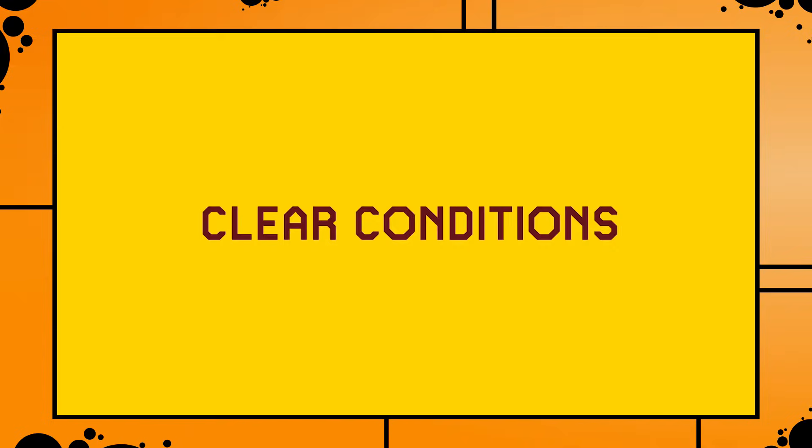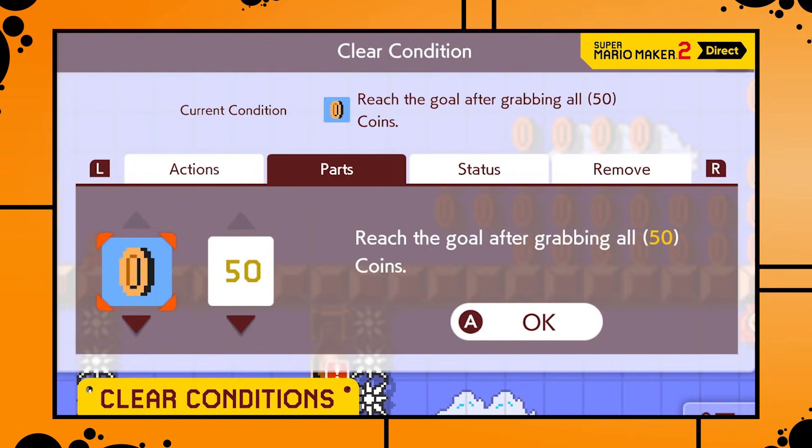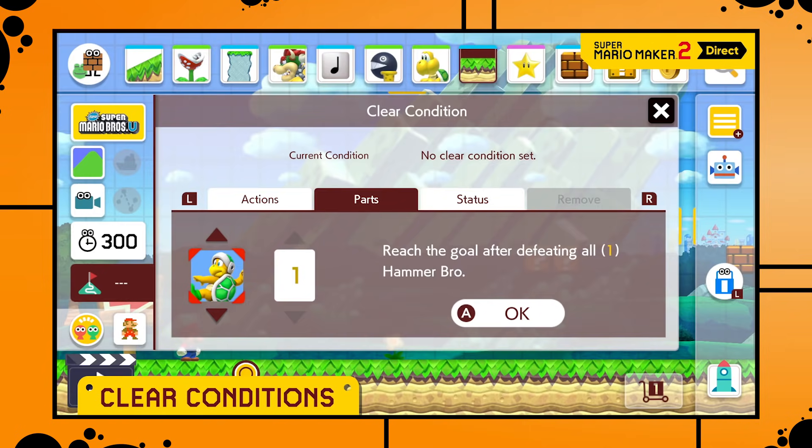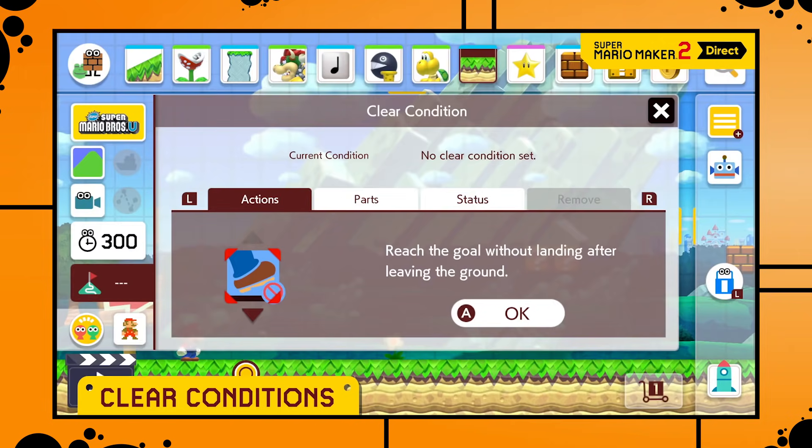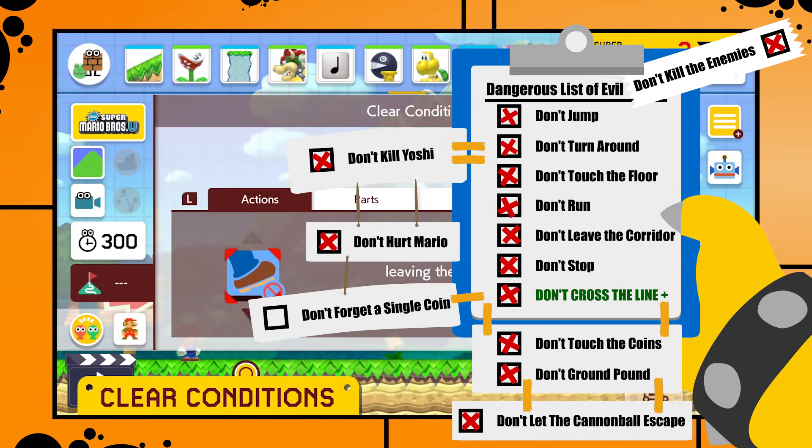Then we finally learn more about the clear conditions — and holy fuzzy, those are much much more powerful than I expected. There is a collect-all-coins objective, defeat all enemies or only a certain amount of enemies, don't take damage, reach the goal as big Mario, don't touch the ground, don't leave the cloud, and much much more. They actually included a dangerous list of objectives as a feature, and that's definitely going to add an insane amount of variety to the game. I really didn't expect them to add so many different objectives.